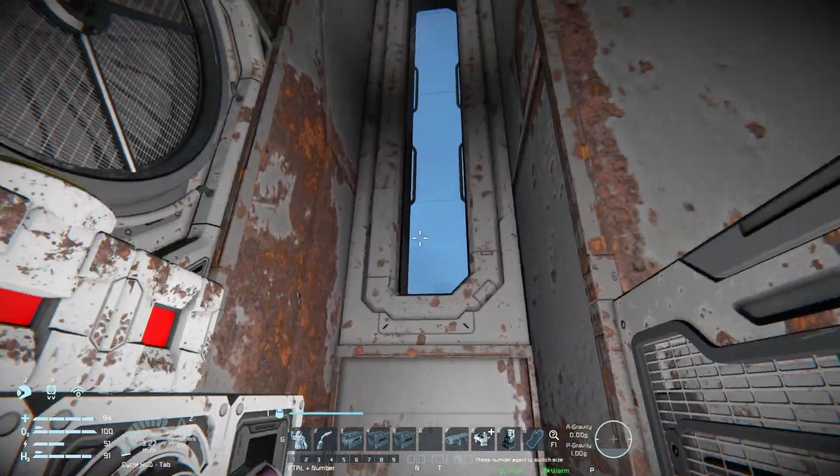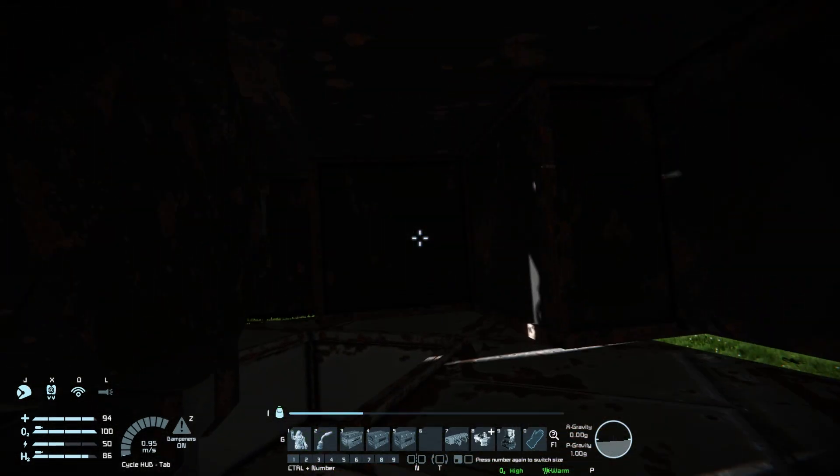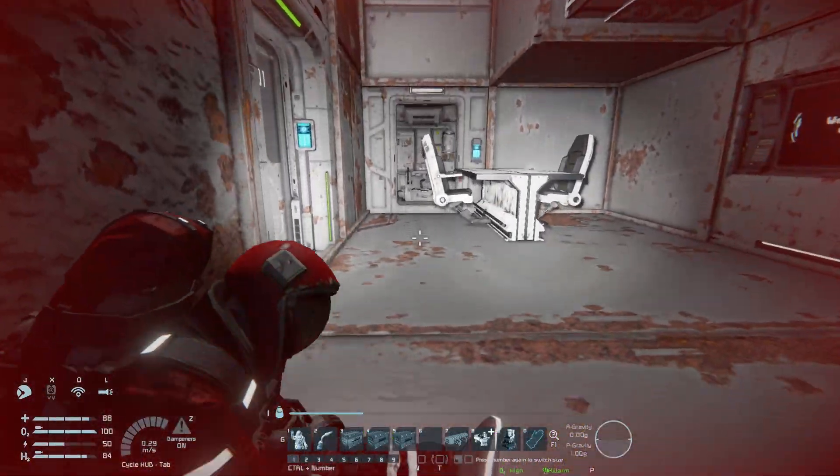Now it's time to jetpack all the way up past this window to the top, where we've got a doorway so we can see how this whole section will move around with the rotors at the top. Then we drop all the way down because it's time to actually watch this thing spin all the way around.